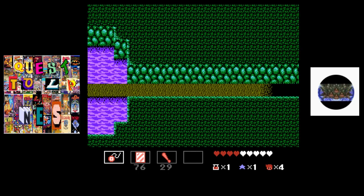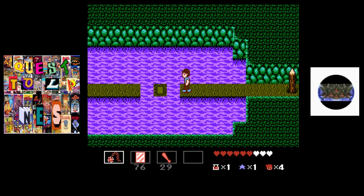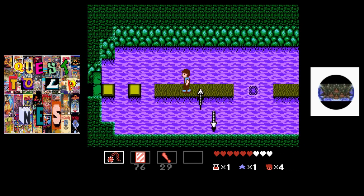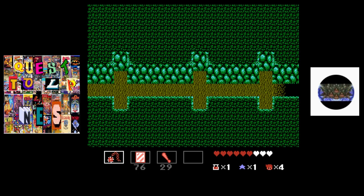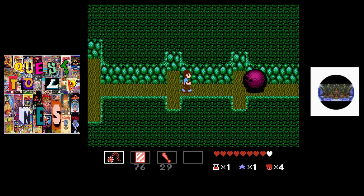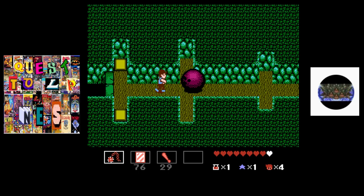Now we get to this room - we just want to run. Make our way over here. That wasn't too bad. Now we got big bowling ball guy. We don't want to run into it - want to wait. Hit it. Hit it again. And we'll just hit it one more time. Come collect this.